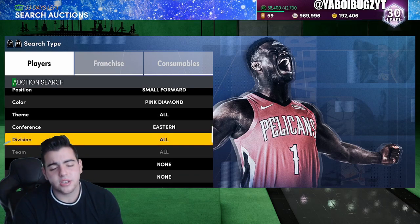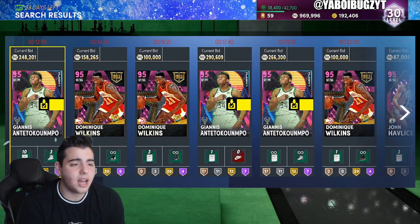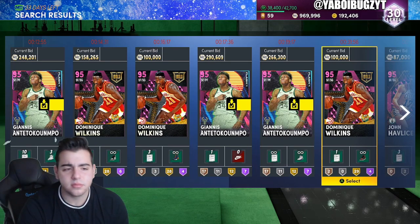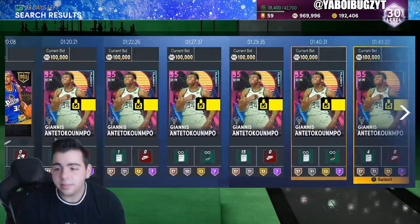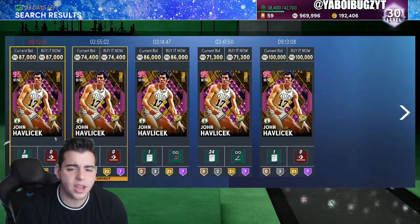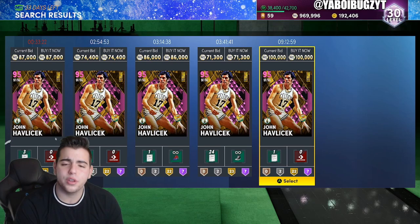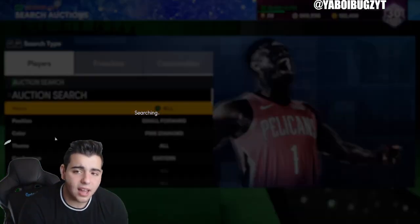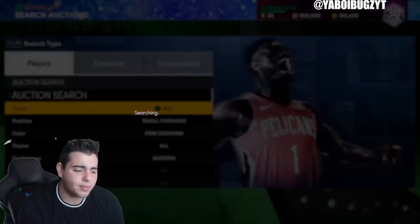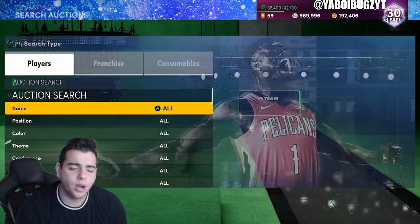We're going to start the filters with a giant banger — we're actually going to get a snipe right here. This filter: small forward, pink diamond, Eastern Conference. Why is it the best filter in the game? It's not even close. Giannis is on here, Grant Hill's on here, Dominique's on here, LeBron James is on here, Vince Carter's on here. If you get a snipe it's game over — you made 100K plus. Any card other than Dominique is at least a 100K snipe.